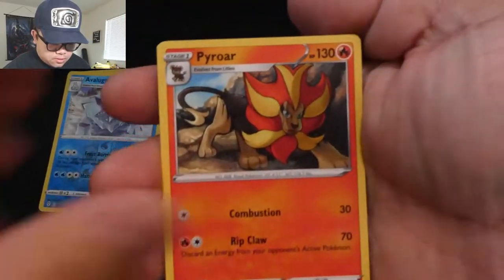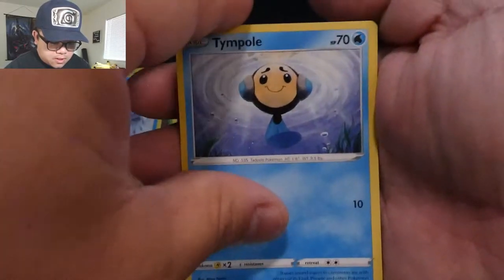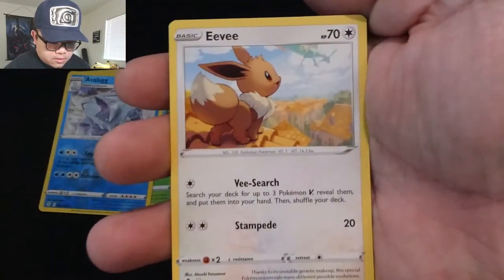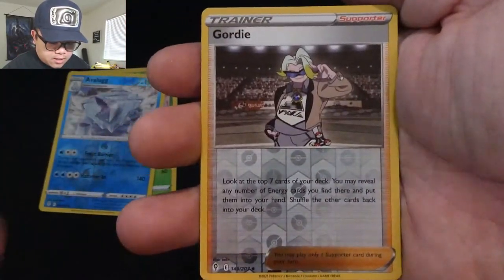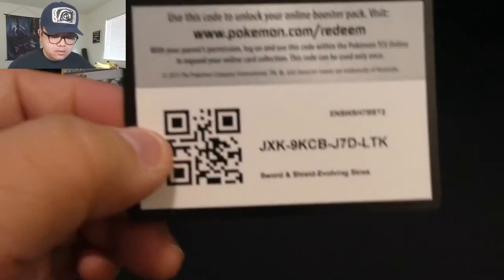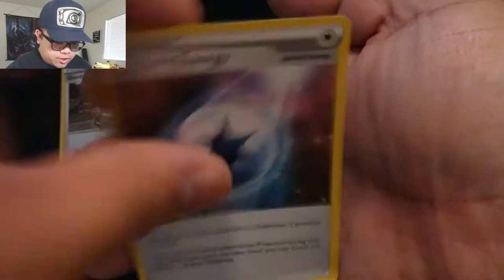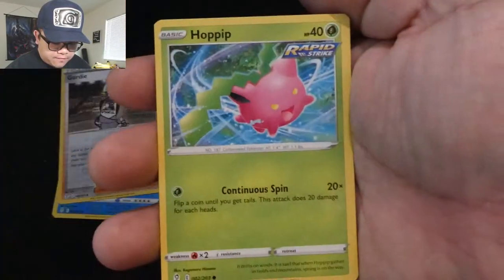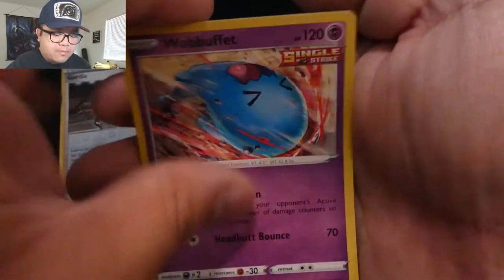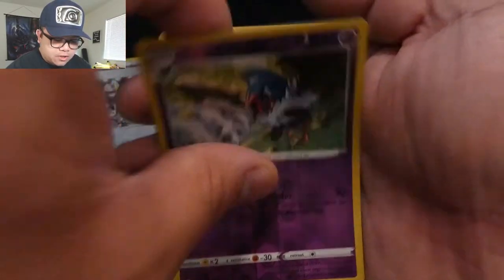Energy, High Roller, Dream Ball, Stormy Mountains, Hippopotas, Pimple, Litleo, Eevee, Cutiefly, Reverse Hollow Gordy, and Wishiwashi. Energy, Treasure Energy, Ribbon Badge, Flaffy, Popplio, Dano, Mareep, Wobbuffet, Love Disc, Swoobat, Reverse Hollow, and Drampa. Code card.